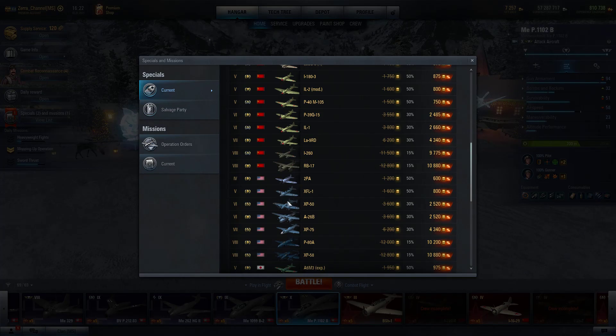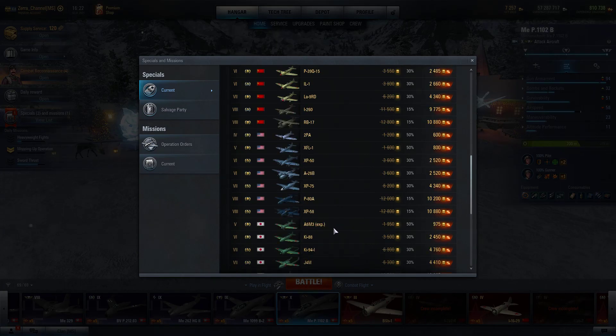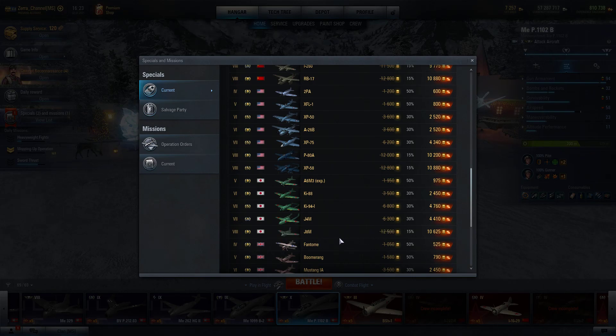Most US planes are pretty fun. I'm probably going to buy the XFL-1 fighter for myself, but it all depends on your play style - whether you like bombers or heavy fighters. When I'm up there, there are quite a few planes I'm afraid of: the P-80 and XP-58, because they are very strong in the right hands.